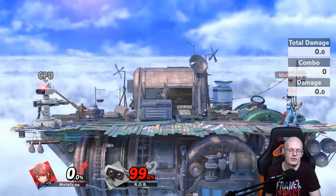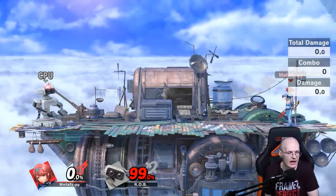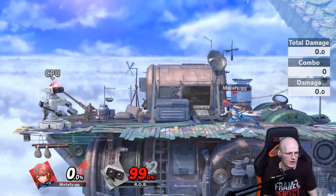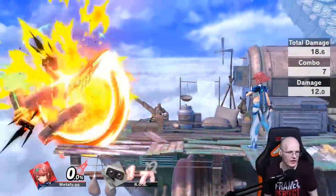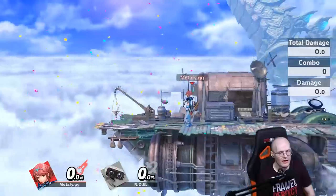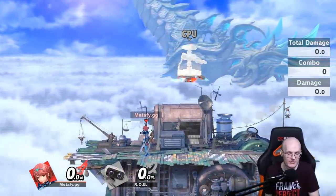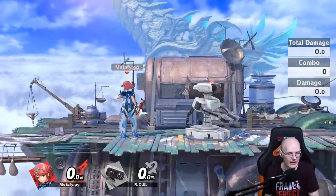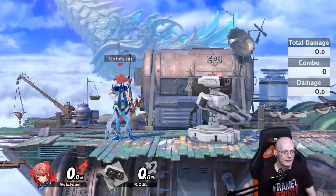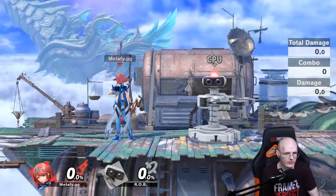However, it's been discovered that you can do footstools to push your advantage state after hitting it. After the move, you can footstool them into the ground, and if they don't tech, you do jab 1 — which is a frame three attack — and then jab lock them. You can do almost any attack after that, and that's how the loops can start.